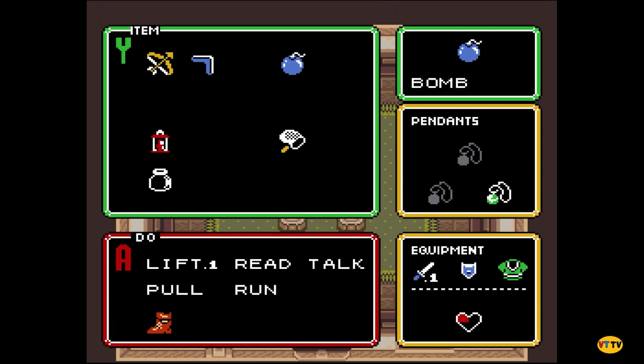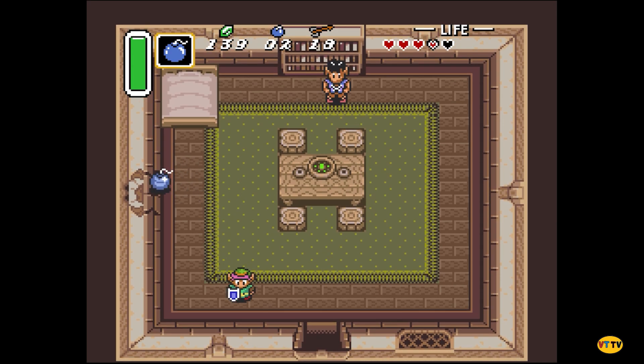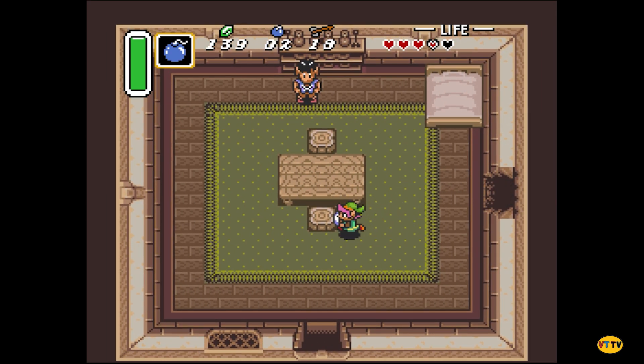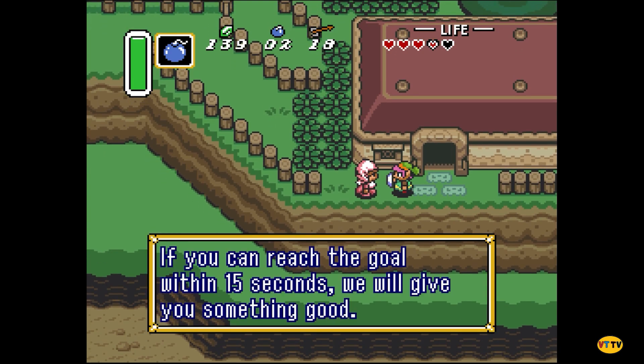I believe you can sprint into that wall. I used the Y button. When I was fighting the queen boss in the lightning temple — Queen Gibdo — I was trying to get the item. You can do that — it'll get you a heart piece. How do I get the heart piece? Talk to her. If you reach the goal within 15 seconds, she'll give you something good.